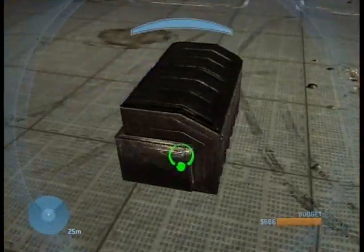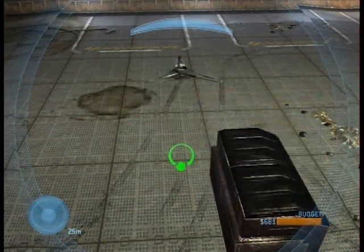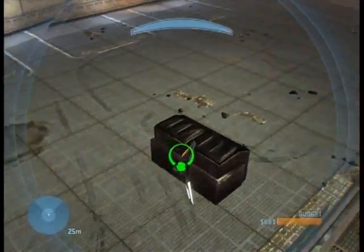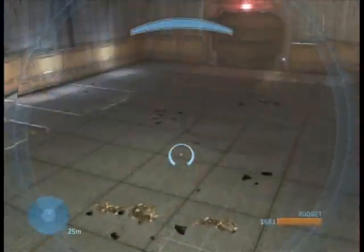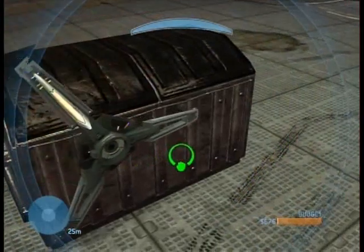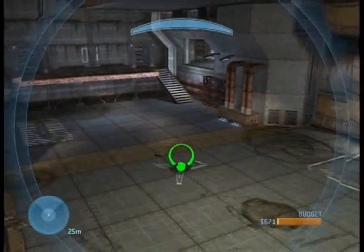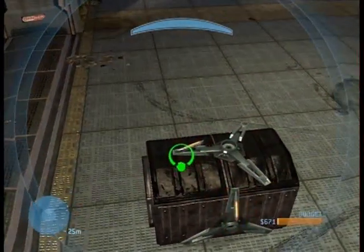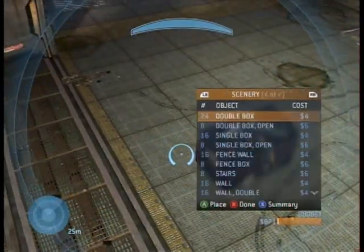First thing you're gonna want to do is spawn a dumpster, cause that works fast. You could use a barrier, and apparently barrels work too, but I use dumpsters — I find it works the best. Put receiver nodes around the dumpster, one on each side just like this, and then one on the top. They're not too hard to balance on the side; they kind of stick to the dumpster a little bit.